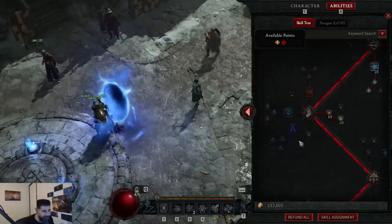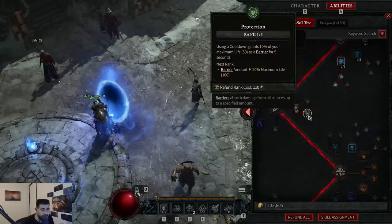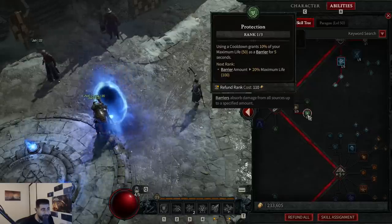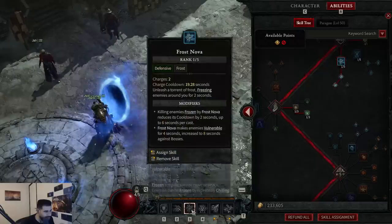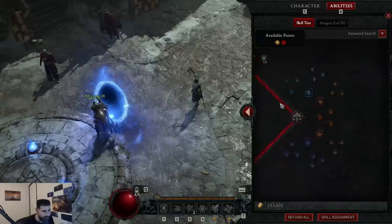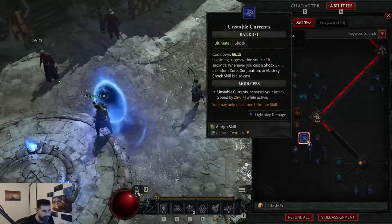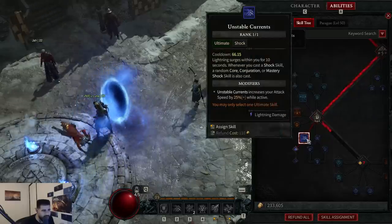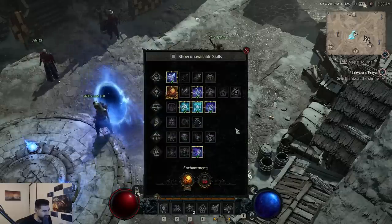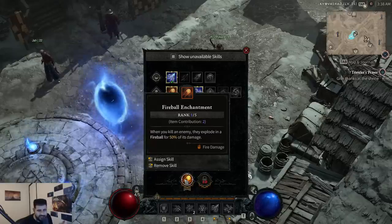Now in conjuration, you don't take any points anywhere here. The only thing you do is take one point in Aligned Elements and one point in Protection. Now what Protection does — and this is very important — when you pop any cooldown at all: Ice Barrier, Frost Nova, Teleport, any button at all, you get a shield for 5 seconds. Why that is important we're also going to explain when we go through the items. Then in mastery, mastery is dog shit — you don't take anything here. Your ultimate skill is going to be Unstable Current, which is the lightning ultimate skill, and then you take Prime Unstable Current. For the enchantment skill, you take Fireball — this is why you put a point in Fireball earlier, so you can get this skill. When you kill an enemy, they explode and it does damage.